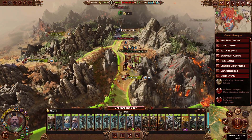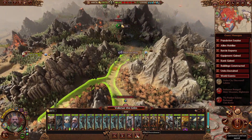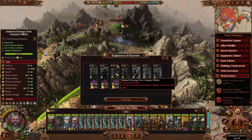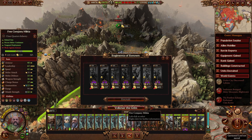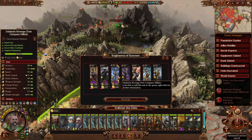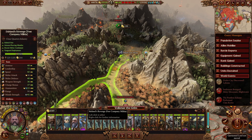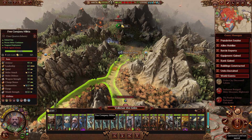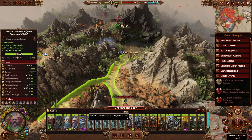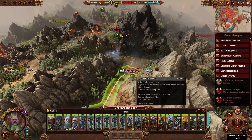In the meantime, Volkmar the Grim has finished recruiting Free Company Militia. I'm going to get him to attack Black Iron Mime. Before I do that though, I just remembered there is a Regiment of Renown for Free Company Militia, so I'm going to get rid of one of these Free Company Militia and hire Sterling's Revenge. He has more missile strength — nice. Alright, so Volkmar the Grim, we're going to attack Black Iron Mime.